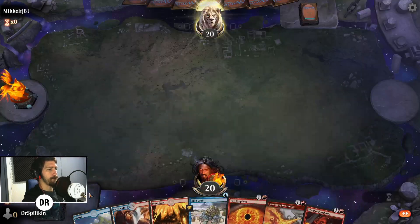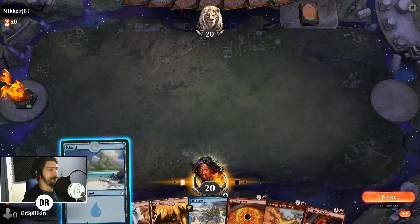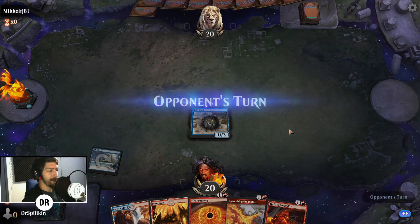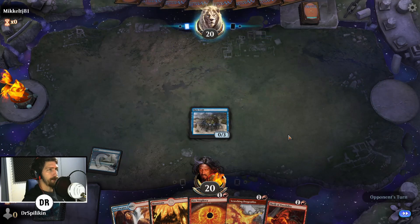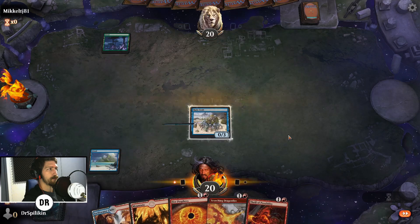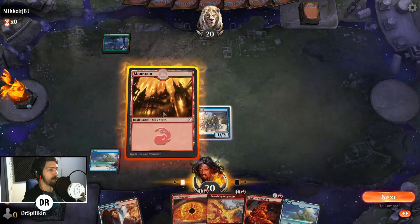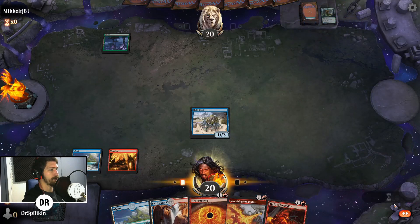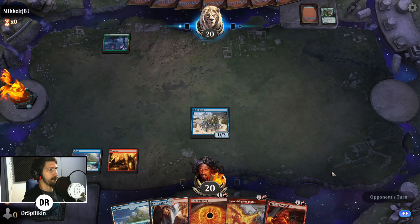Next opponent: this seems like a keepable hand — good spread of mana, good lay of the land, and we have the turn-one Rune Crab which is always nice. We'll play down the red mana so we have access to Thrill, Scorching, or Fire Prophecy — any of those lovely cards.